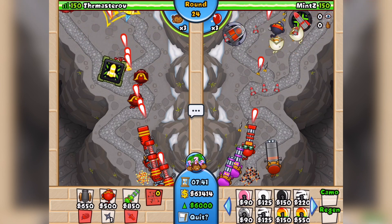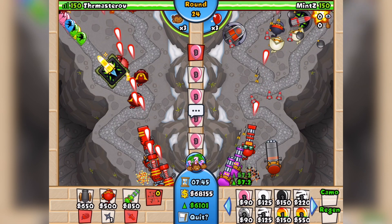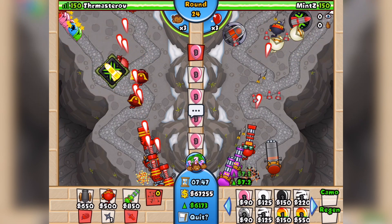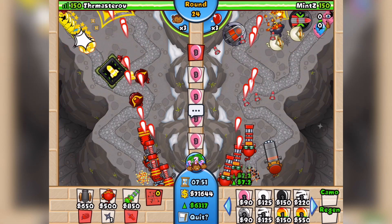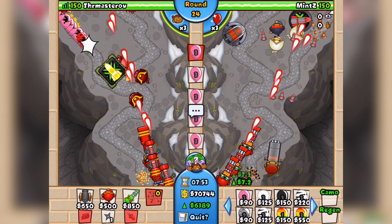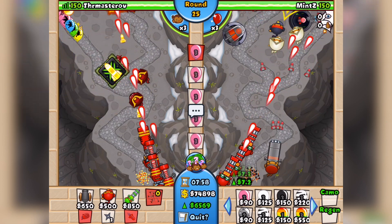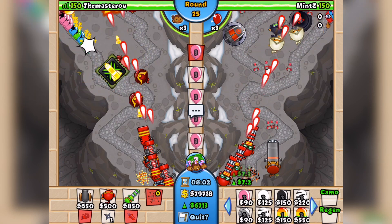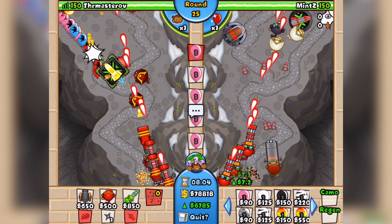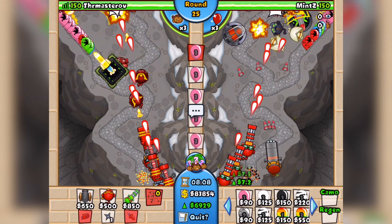Let's keep working on our eco — let's bring it up to 7,500. I'm not sure what Mintz is on. I'm going to say he's on around 5K at the moment — I don't think he's been pushing quite as hard on eco as us. But don't hold me to that, I haven't been counting.